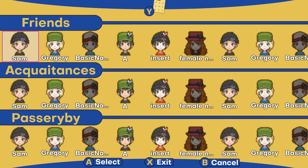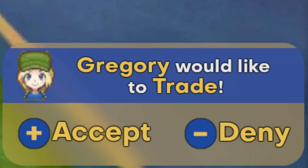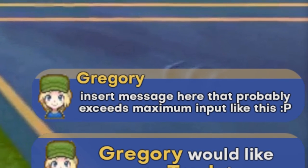Then let's just say you challenge someone or someone challenges you — how would this work? Well, in the little corner you have a little thing that pops up that says someone wants to trade or battle. In this case, Gregory would like to trade. You can press the plus button or the minus button to accept or deny. You're also going to have shoutouts, which was a feature in X and Y, OR and AS, and those can pop up here too — I'm not great at visualizing this stuff, but just stick with me, this is pretty good.